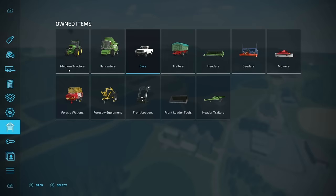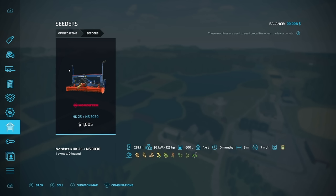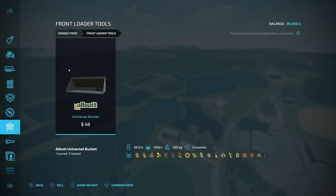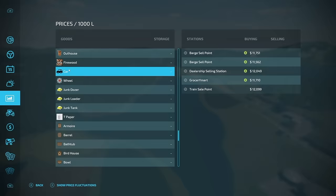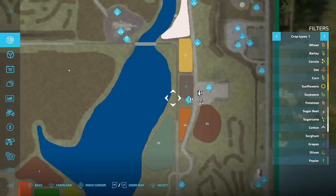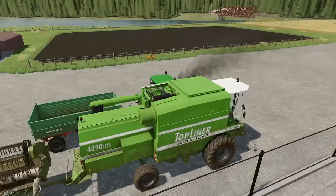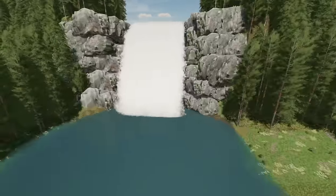Looking at New Farmer mode, we've got a Johnny 7810, a nice harvester, a pickup truck and tipper header, a header trailer, a starting seeder, a front mower, a forage wagon, a trailer, and a front loader with a bucket — basically the bare minimum to start working. In New Farmer mode we get a few fields including field 36, a small area with all our stuff. And there's a waterfall — going behind it is super cool.